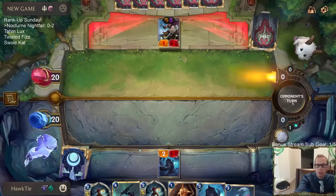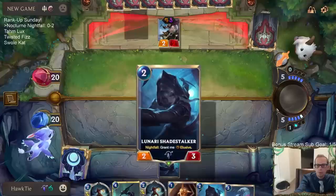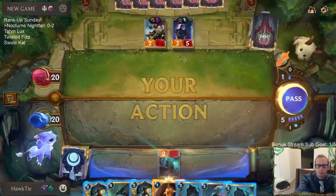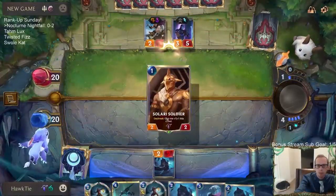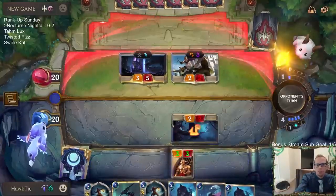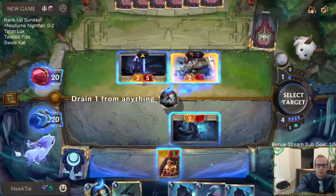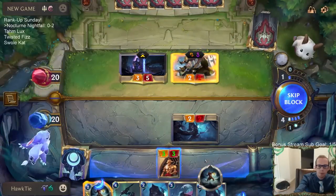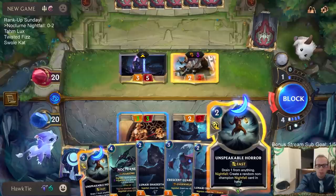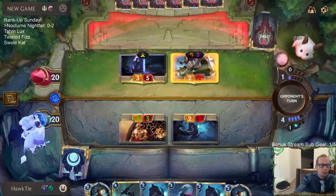We've both ended up with six cards in hand. I don't like the Shen card at all — I think I'm just going to double Unspeakable Horror the Shen. I don't know if they play Ranger's Resolve, I don't think so. But we need to get Shen out of here.